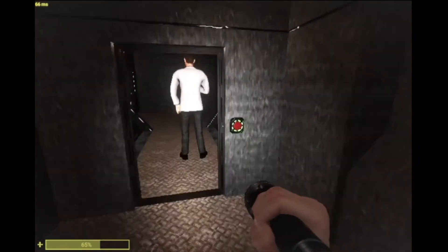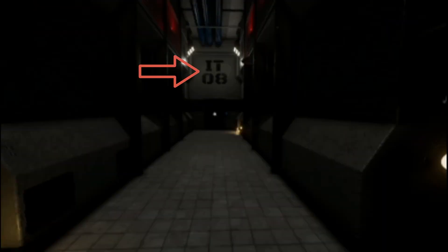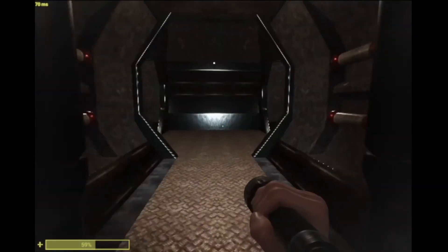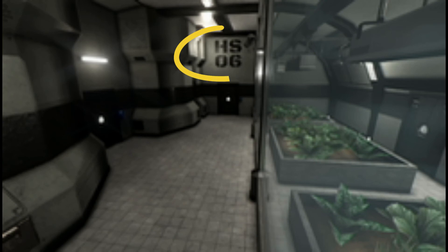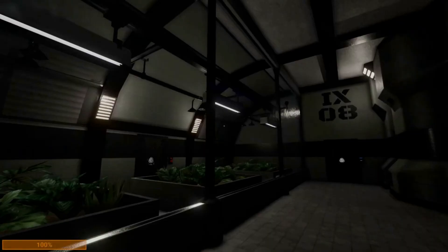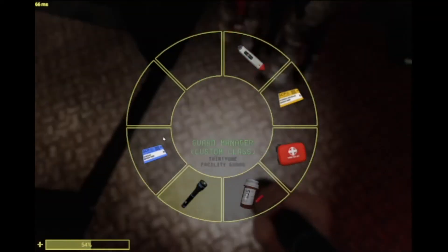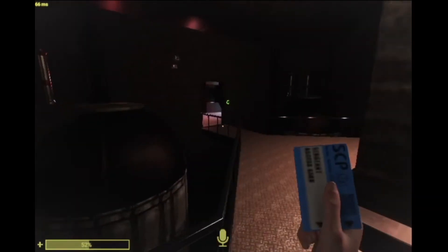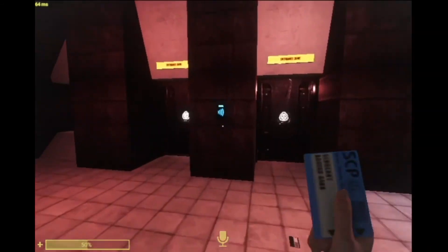Next up, we've got the IT halls, which are in the shape of a T. They can lead to two other rooms beside the room you're in. HS rooms are just straight hallways that lead to another hallway — they're pretty simple. IX hallways are in the shape of an X and lead to three other rooms besides yourself. Those are great for finding a lot of other rooms, and they could also look like a plus sign depending on how you look at it.